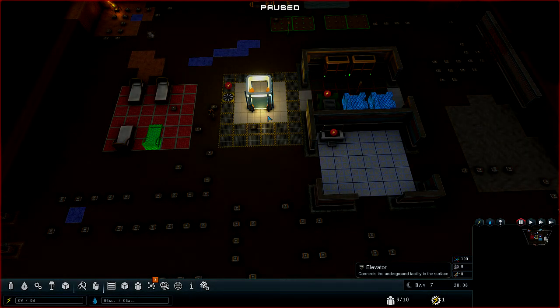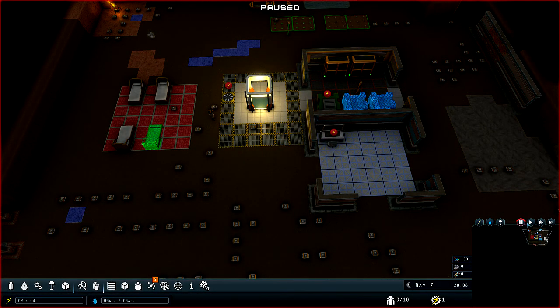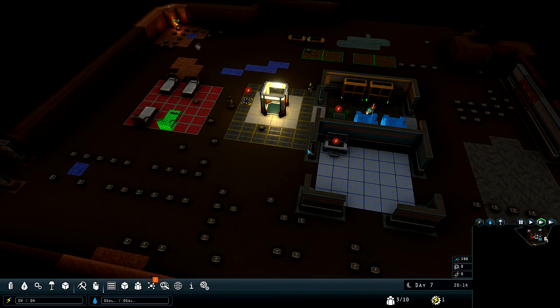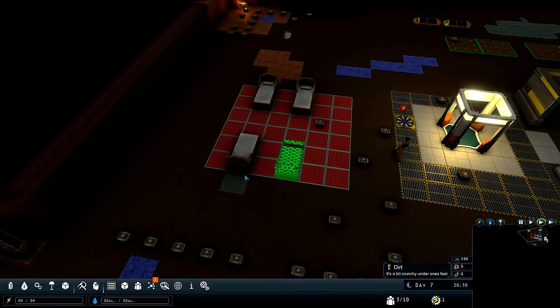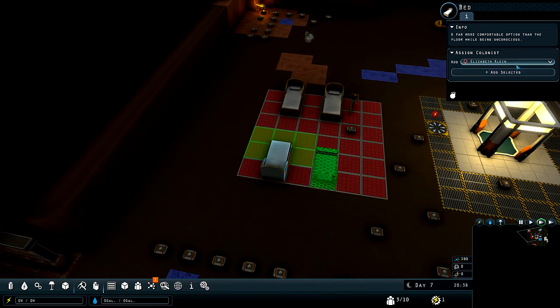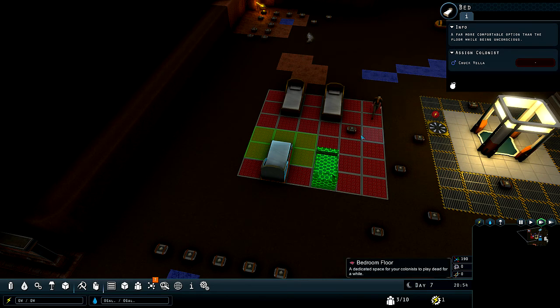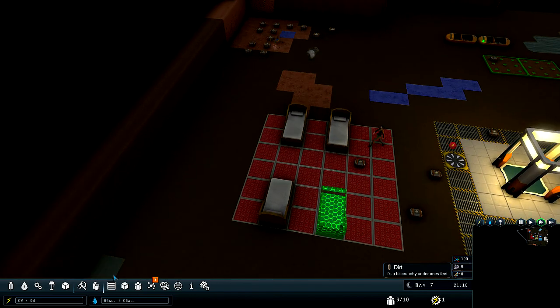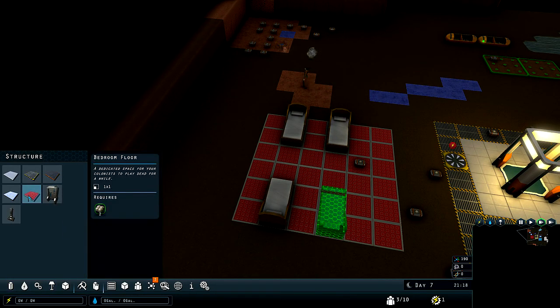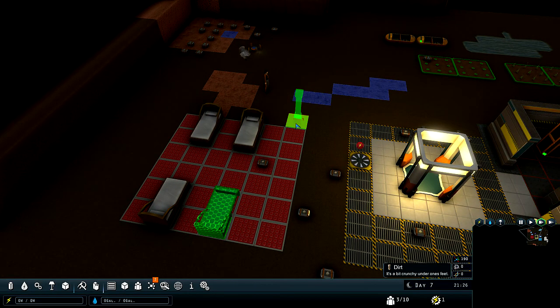Hello everyone, this is Jade and we are back with Mercury Fallen. We're gonna go ahead and get these guys moving — this is a back-to-back from the last episode. Oh look, they actually got this bed built! That is awesome. We'll get Chuck that bed, so now they all have beds. They need walls — I suppose we should probably give them some walls, huh.